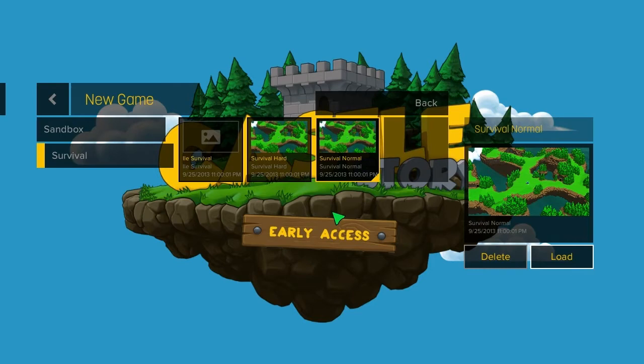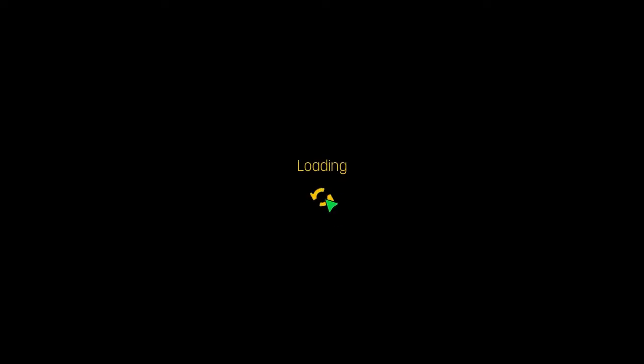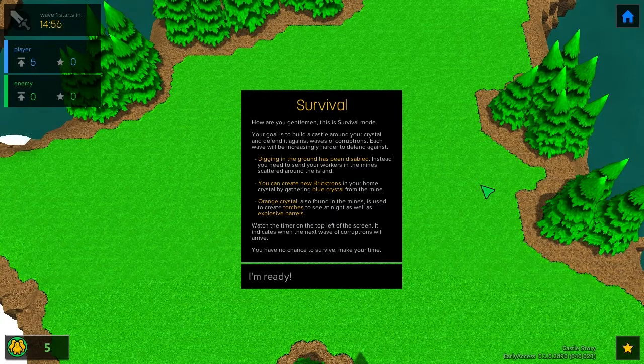The game loads — it might take a few seconds — okay, we are in the game. As you can see, wave one starts in 14:52. In the top left corner we have five units doing nothing at the moment, and we have zero stars — whatever that means. The enemy also has zero.